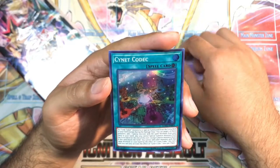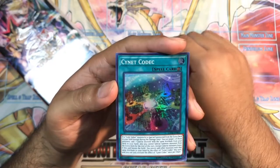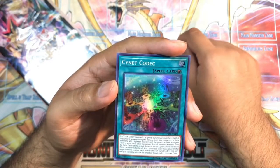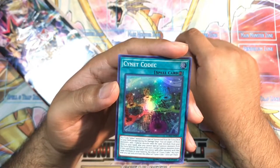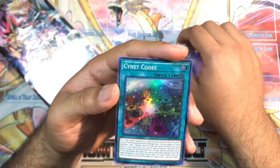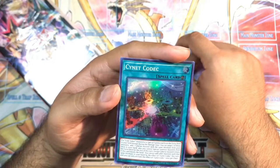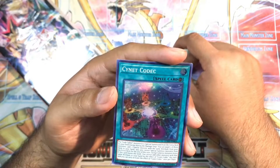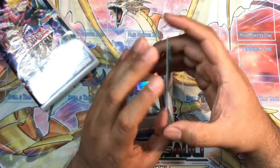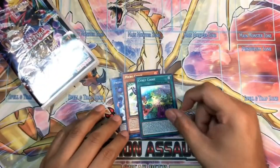If a Code Talker monster is Special Summoned from the Extra Deck to your field, except during the damage step, you can target one of those monsters and add one Cyberse monster with the same attribute from your deck to your hand. You cannot Special Summon monsters from the Extra Deck for the rest of the turn except Cyberse monsters, even if this card leaves the field. You cannot add other monsters with that same attribute by the effect of Cyanet Codec this turn, and you can only activate Cyanet Codec's effect once per chain. Let's sleeve these up — they did come a bit warped, but putting them in a sleeve and sticking them in a binder usually gets rid of that, so no big worries.